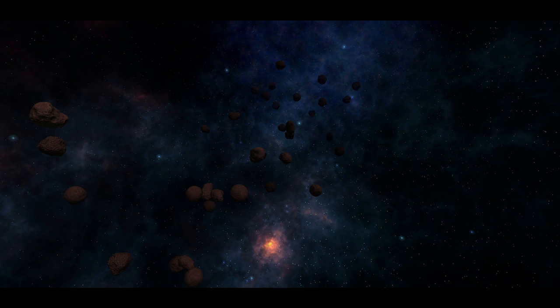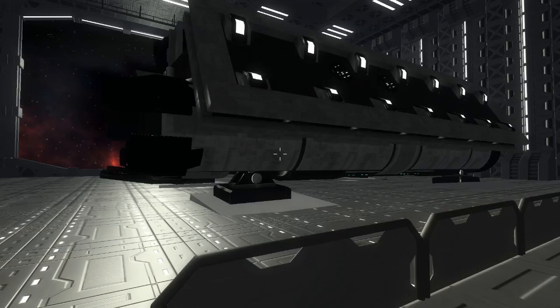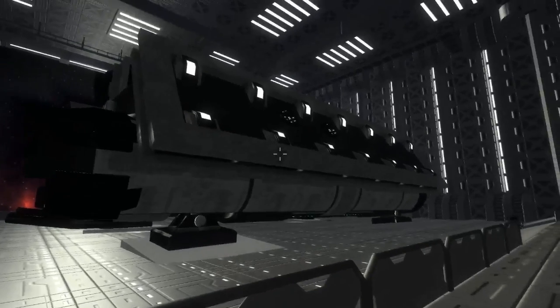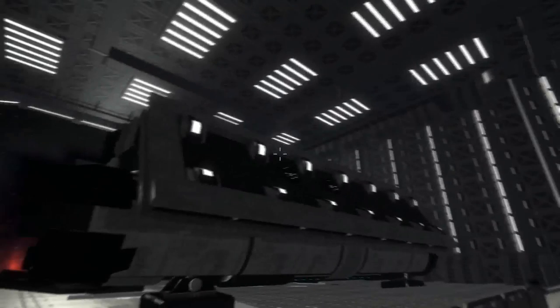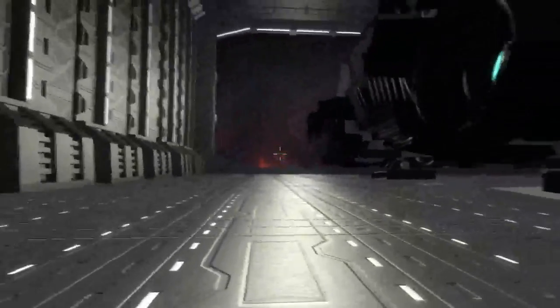So yeah guys, this is what our space is looking like right now. Okay, so that was space. Here we are — some of you might recognize this as the Last Watch Hangar Bay. Here we have our first ship, the Vanguard, and this is going to be a demonstration of how our landing gear system works.